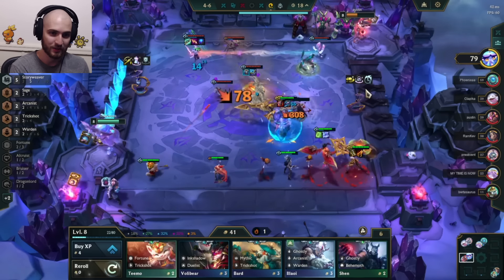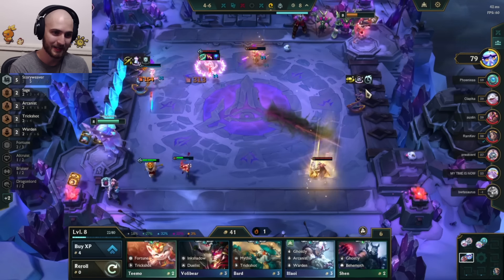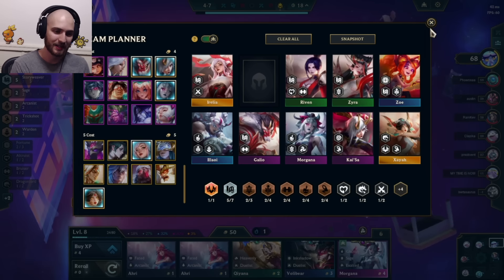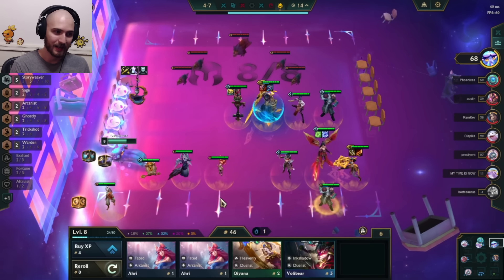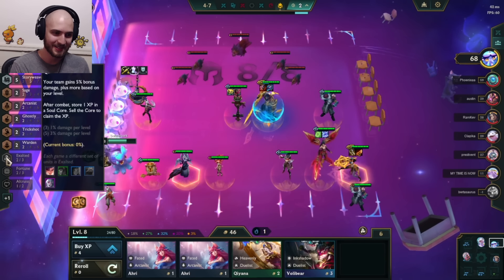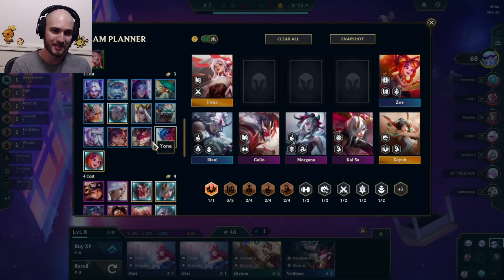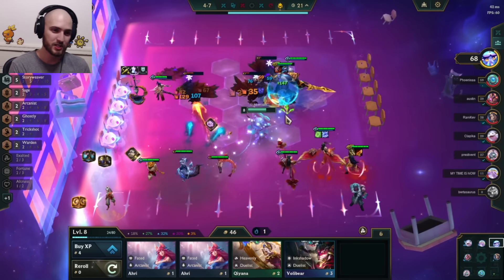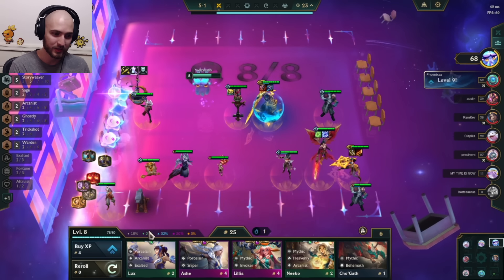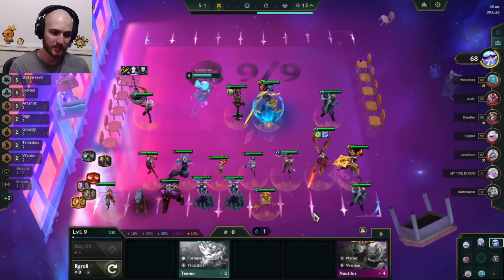There's a super juiced-up Syndra with Ascension, which is honestly a horrifying matchup, and we end up losing that fight. I pick up Morgana and realize Sivir and Morgana are both Exalted, so I could actually fit Tahm Kench on this board for Exalted two-of-three. We also get a ton of gold from Gold Subscription, so I decide to just level and use my free rerolls on nine since they could spike my board really hard.